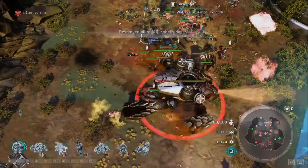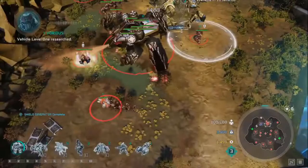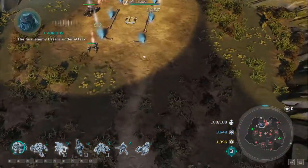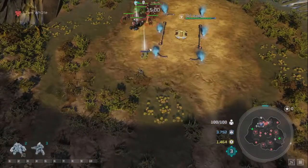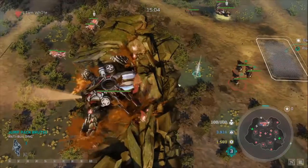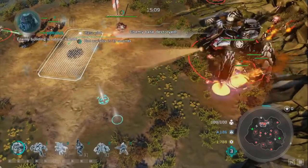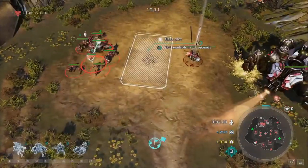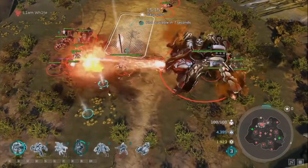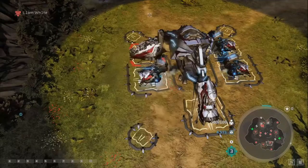When you're that far ahead, it's all about saving leader powers for the perfect moments to help win the game. The AI just hangs on, building a base right in front of this huge army with one Jackrabbit left. Game finally over - and the map is looking very red.